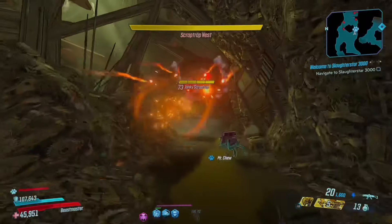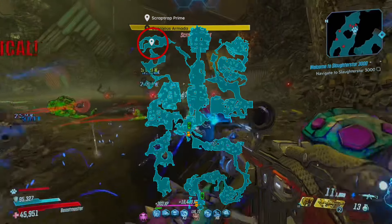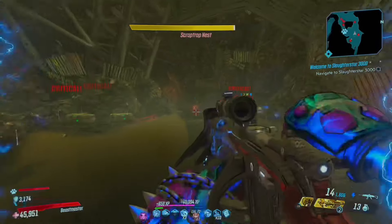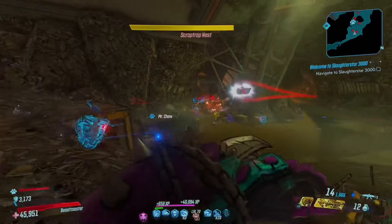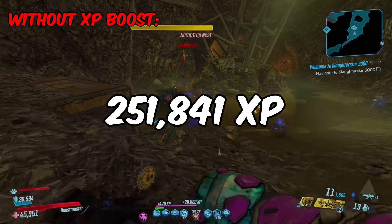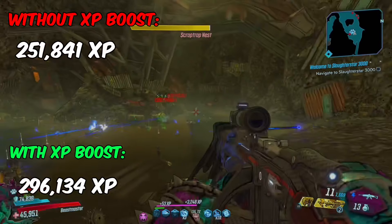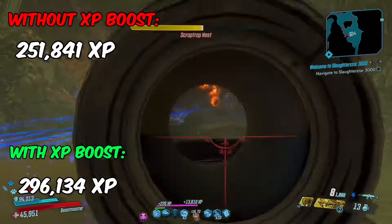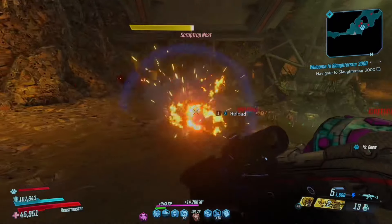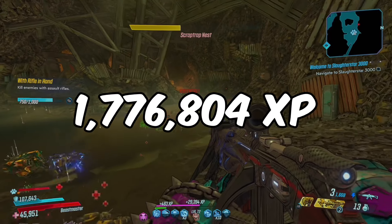The best XP farm is the Scrap Trap Nest located in the Compactor on the Handsome Jackpot. Most people probably would have guessed this would be number 1, but the amount of XP you earn is actually insane. Without an XP boost you can earn around 251,841 XP and with an XP boost you can earn around 296,134 XP. This run takes around 1 minute 30 seconds, so if you did this for 10 minutes you can earn on average 1,776,804 XP with the boost active.